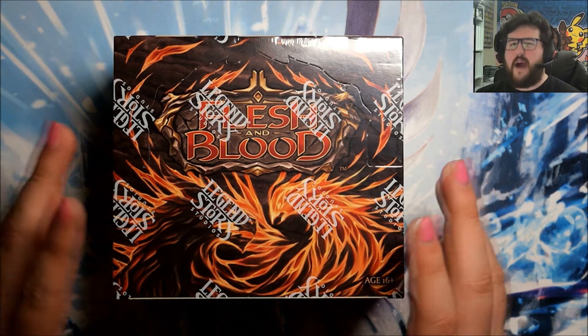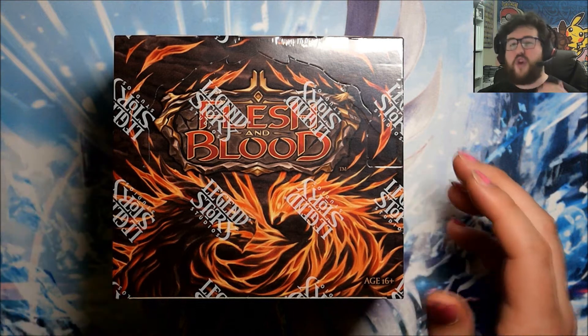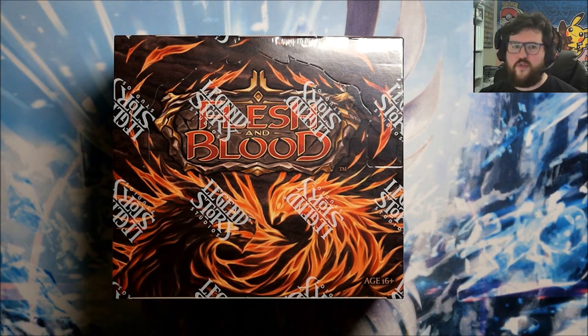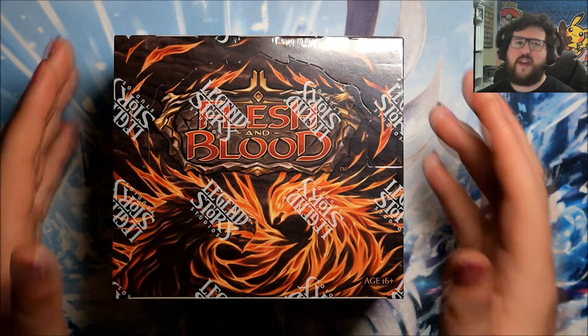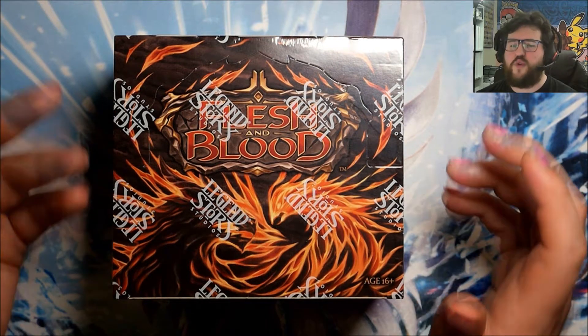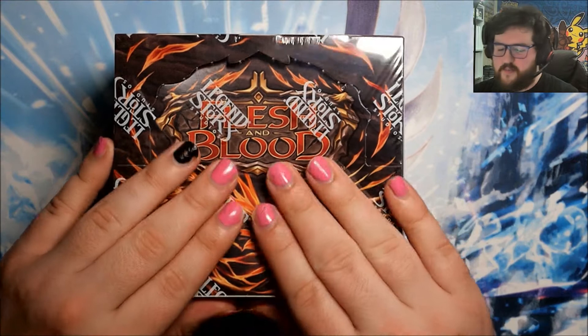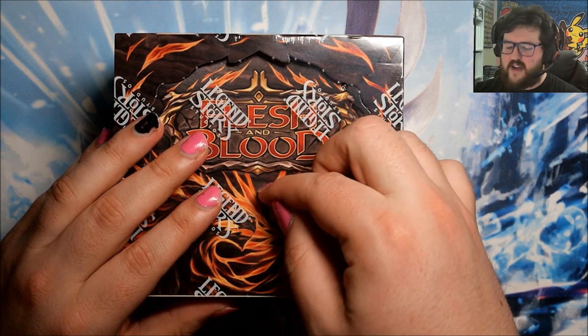I looked at the list and I think there are about 30 different Cold Foils you can get in the set, and there are no cards that only come in Cold Foil. All cards that have foils seem to have a Rainbow version as well. There are some cards where special versions only have Cold Foils — like some extended art cards — whereas the regular version with non-extended art would have Rainbow Foil. Anyway, I am talking so much, I'm just going to open this box. We'll see some Cold Foils as we get to them.